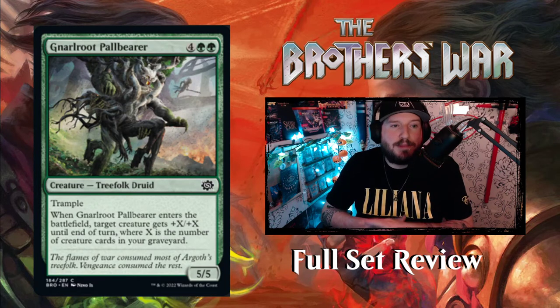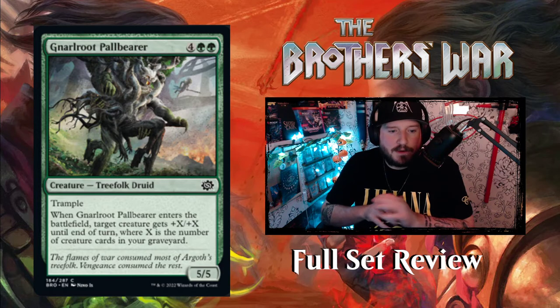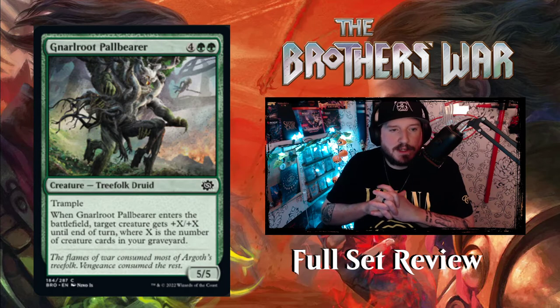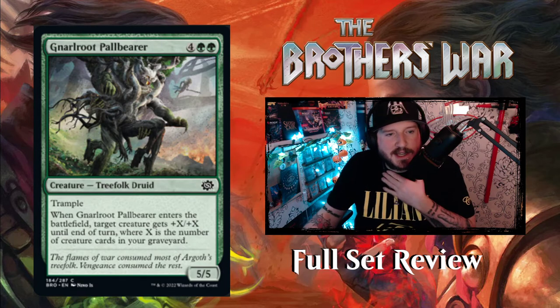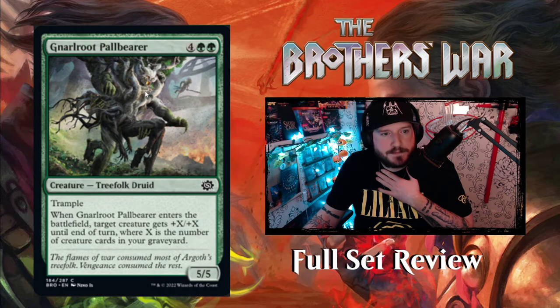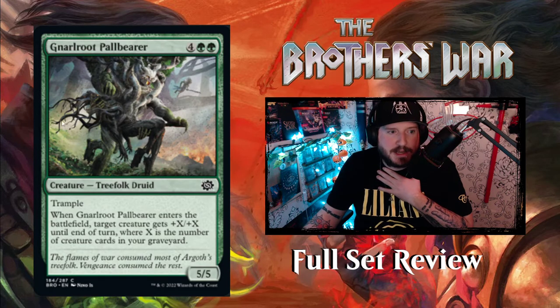Next up we have Gnarled Root Pallbearer — 4 green green for a 5-5 Treefolk Druid with Trample. When Pallbearer enters the battlefield, target creature gets +X/+X until end of turn where X is the number of creature cards in your graveyard. The art looks like a melding of a bunch of bodies — it's gross but kind of cool, reminds me of Urn and its armor.